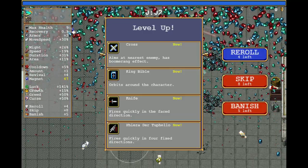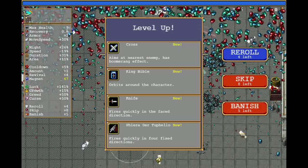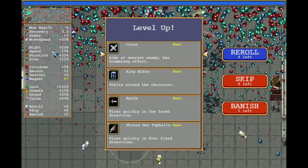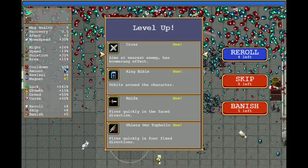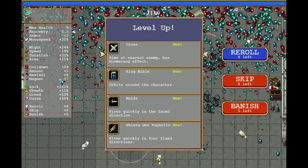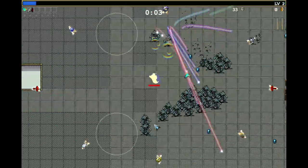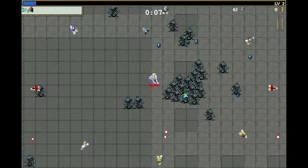Per level up he gains 0.01 regeneration, so you need 100 levels for one recovery. He gains 0.7% might, speed, duration, and area per level up. Negative 0.25% cooldown — so four levels is negative 1%, which is a good thing. And he gains 1% luck per level up.